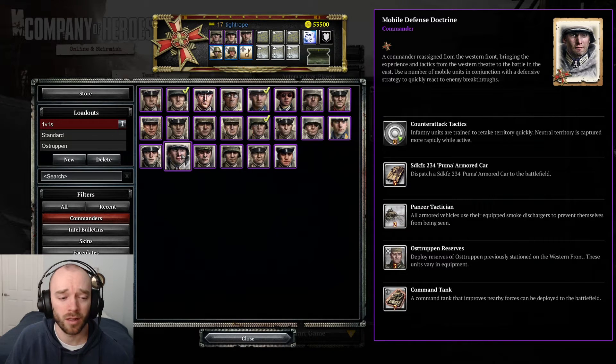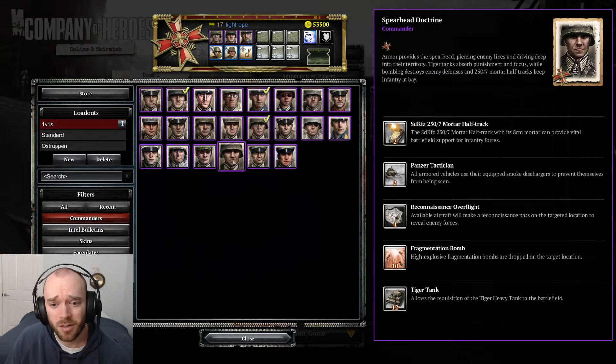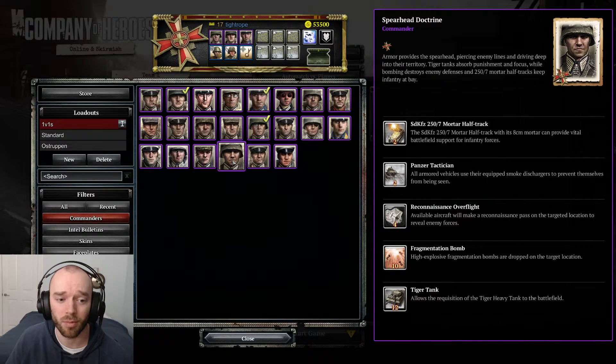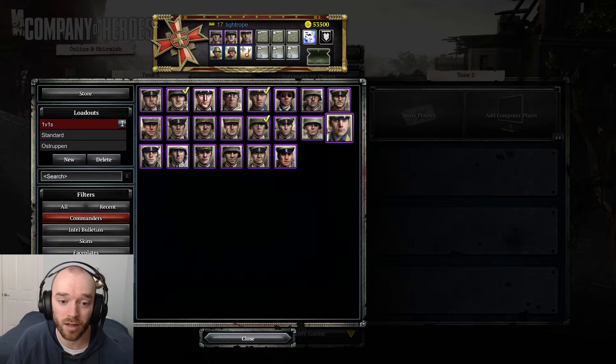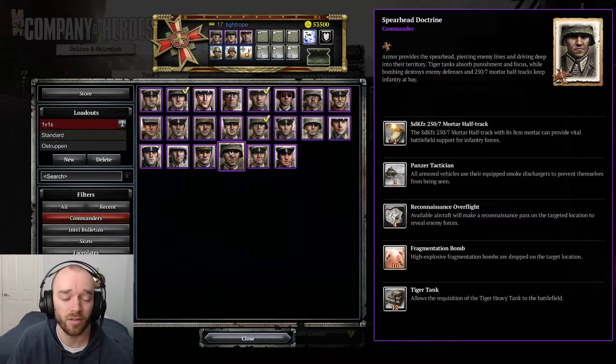Encirclement is a top meme commander centered on Close the Pocket — basically the most powerful artillery strike in the game, dropping crazy bombs on any opponents in a cutoff territory. Hard to execute since you need opponents actually in the cutoff. Stormtroopers help neutralize territory, breakthrough gives vehicles a speed bonus and territory neutralization, and break supply line neutralizes territory points. High risk high reward, quite expensive, but not very good overall for competitive play.